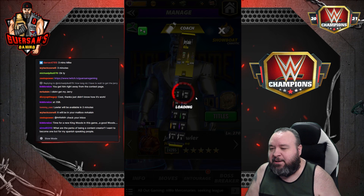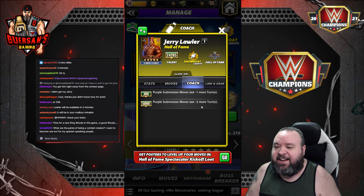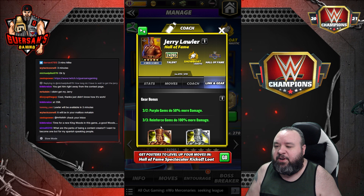As a reminder, his ability as a coach at 5,000 is a purple submission move, last minus two turns. He has links with the Hall of Fame, and the gear bonuses are: first one — purple gems do 50% more damage; second — reinforced gems do 100% more damage.